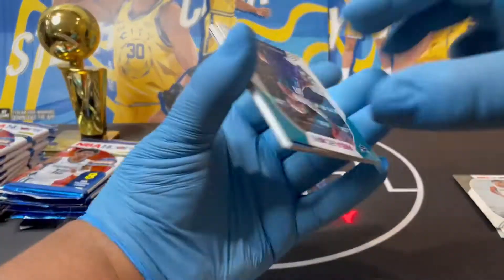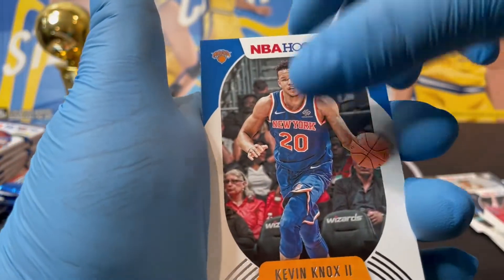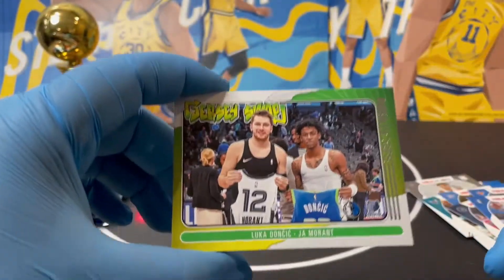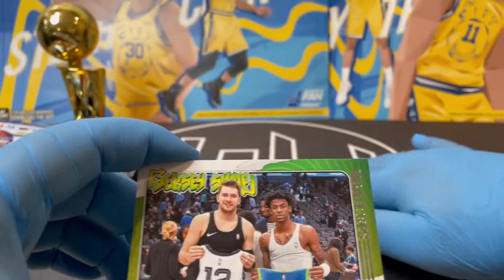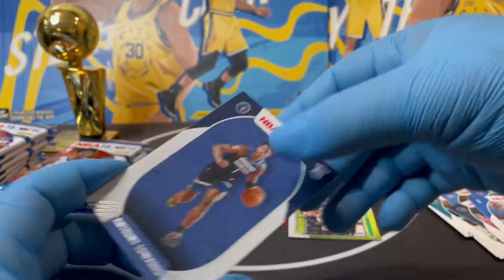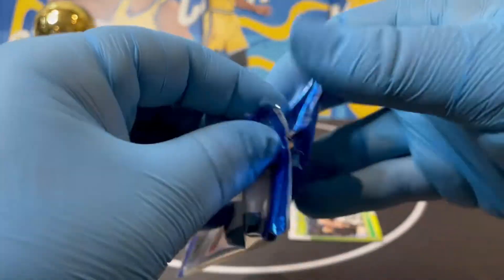I'm just reading the back of the box to see what we can find. We got Kevin Knox, Tim Hardaway Jr., oh — a jersey swap, Luca again, and Ja Morant. Remember the jersey swap Giannis Antetokounmpo brothers card in our last video? This one's pretty cool too. And our rookies: Anthony Edwards and Saddiq Bey.